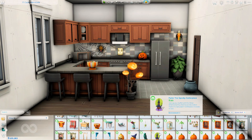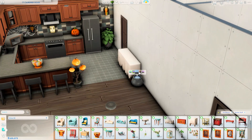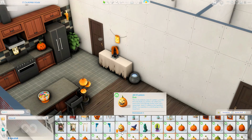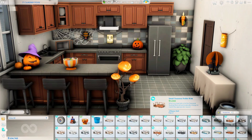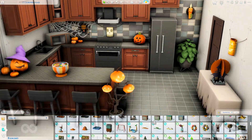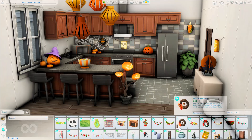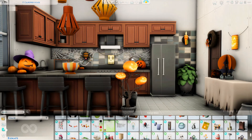It doesn't look particularly spooky yet but we are starting to add some items, especially from the Spooky Stuff Pack. Speaking of which, I am actually hosting a giveaway over on my Twitter at the moment — a spooky giveaway where you have a chance of winning a few packs. I believe you can win the Werewolves Pack, Paranormal Stuff Pack, and the Spooky Stuff Pack — I've bundled them all together so the winner receives all three.